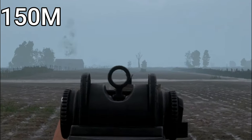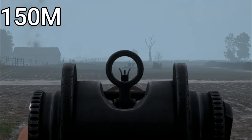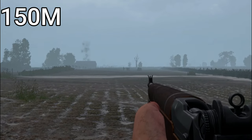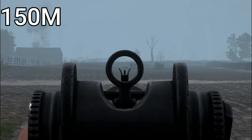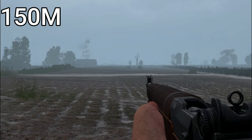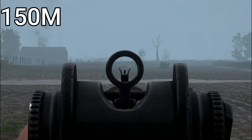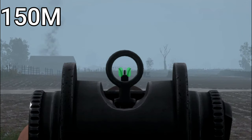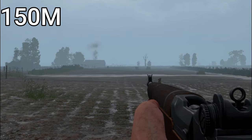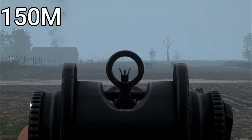For 150 meters it's still one shot to kill. And for a headshot aim at the tip of your target's head. For a moving target you want to make sure your target is basically standing behind the curved parts of your sight. And the aim point for sprinting at 150 is pretty much the same as running.